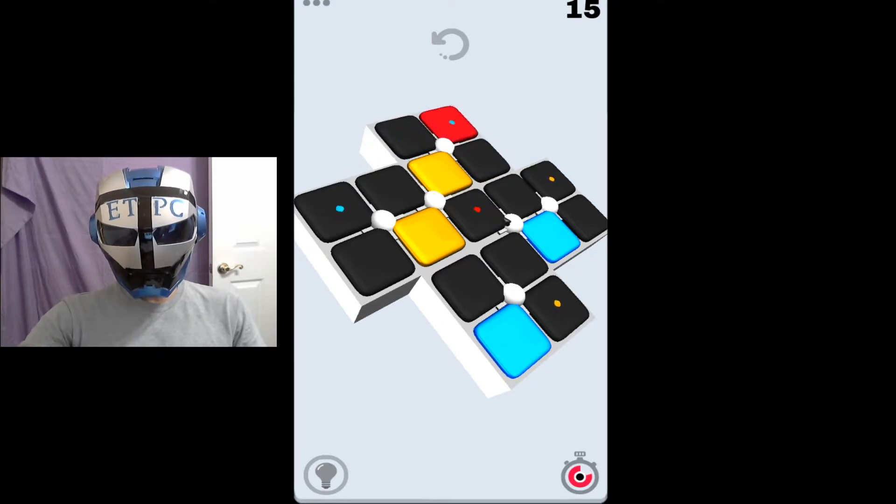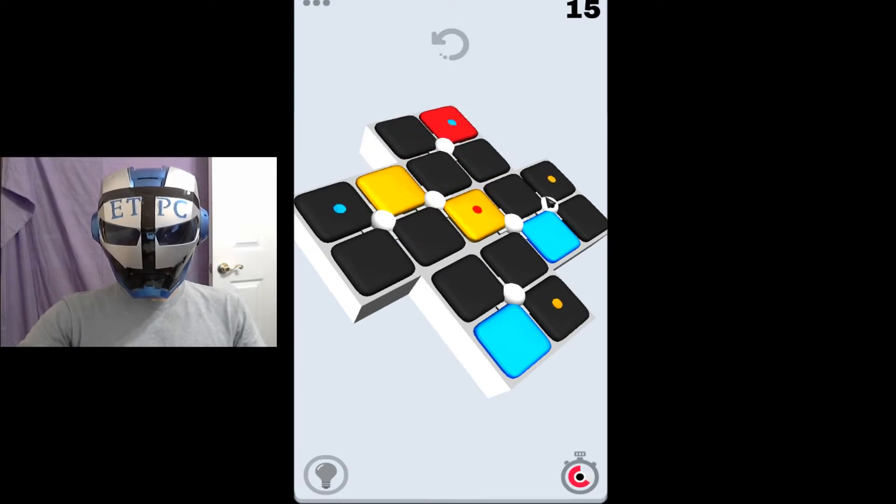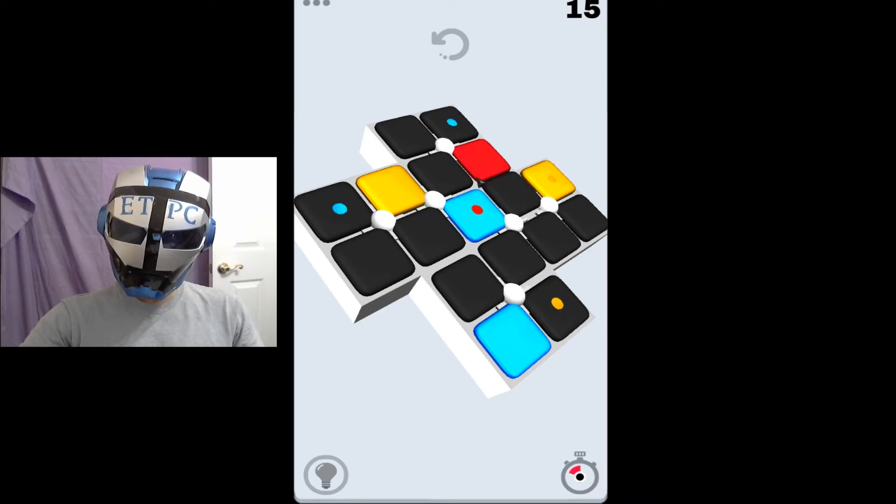Let's get a yellow one over here down here. Get that yellow guy over there. Let's get a red guy down here. Let's do this here. Let's get the red down here.